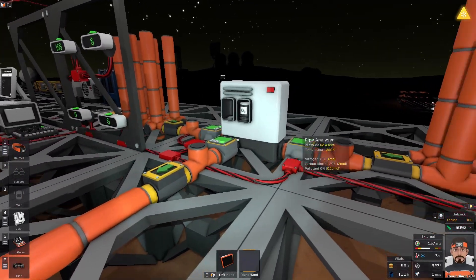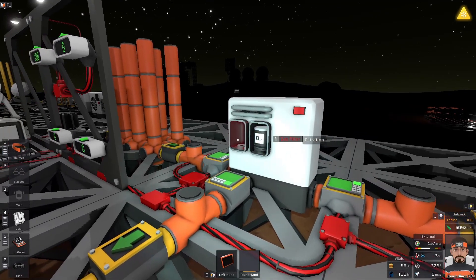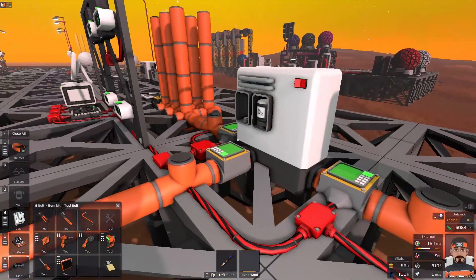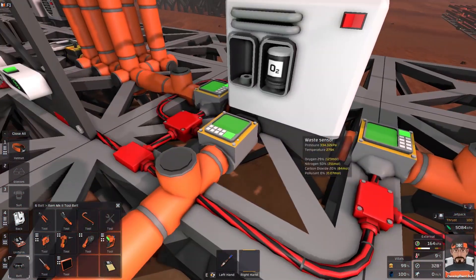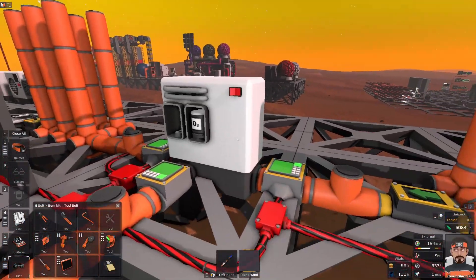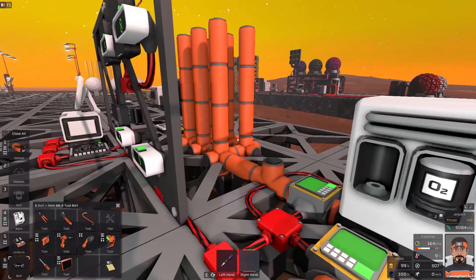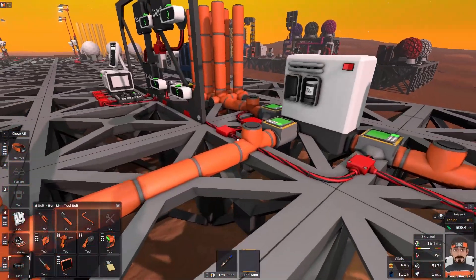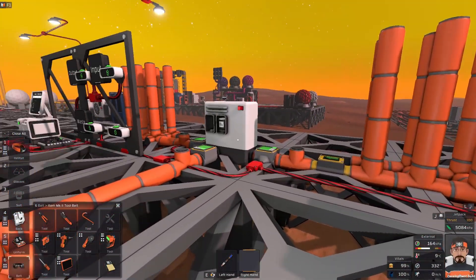We've set up an experimental rig and we'll find out what's true and what's a load of garbage. Here's our setup for experiment one. We have sensors on each of the input, the output, and the waste - our atmospheric system. We have a stack of pipes there just to store it all. We don't want a tank because a tank and a pipe will be separate atmospheric objects, so we want to eliminate that difference and keep our experiment as pure as possible.